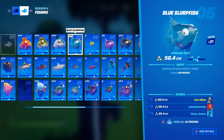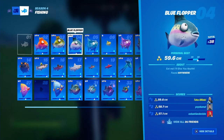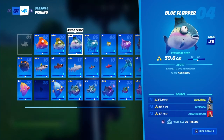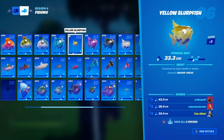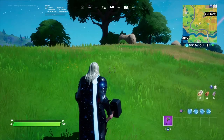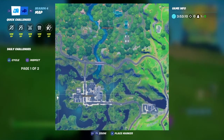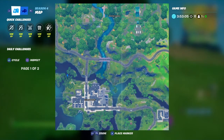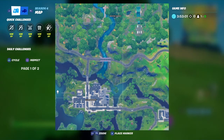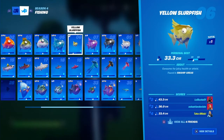Fish five is the blue slurp fish — same thing as two, three, and four, just fish anywhere. Fish six is the yellow slurp fish and you need to find it in swamp areas. The swamp area is Slurpy Swamp, so just go get a fishing rod there, find a fishing spot, and that's how you get the yellow slurp fish.